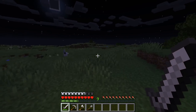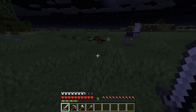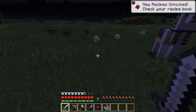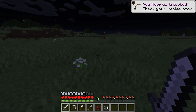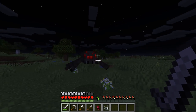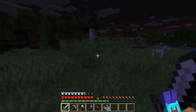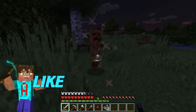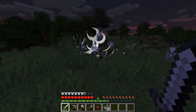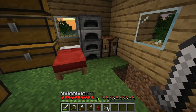It is night time and we are in search of nasties. A spider would be great because we can get string — and with three string we can make a bow. There's one spider, and another. Remember: if you jump and hit on the way down you get a critical hit. We've got a creeper here — be very careful, they like to explode. But if you're far enough away when they go off, that's not a problem.